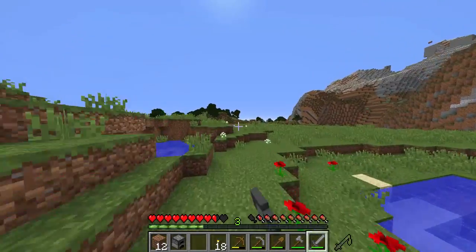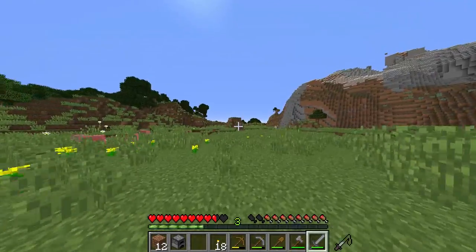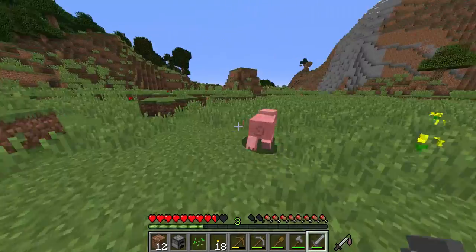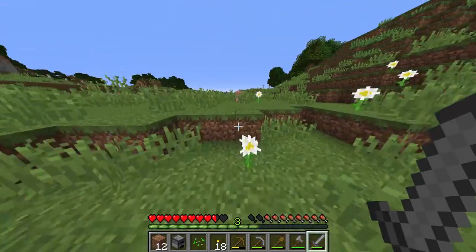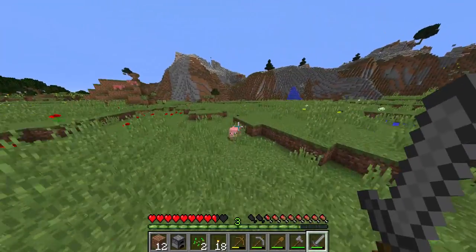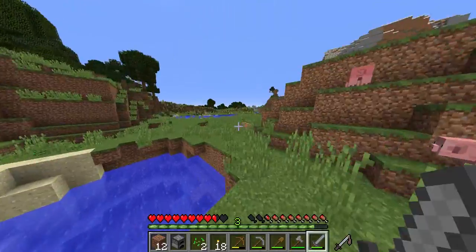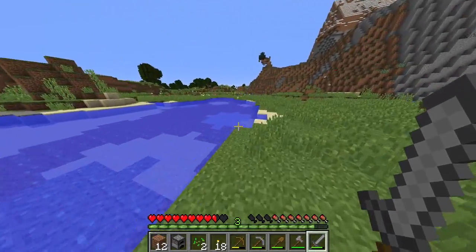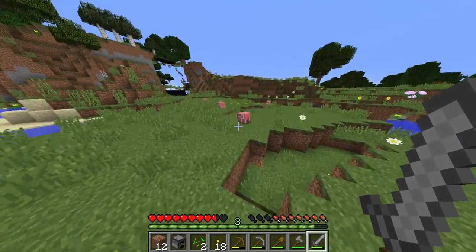Let's continue our journey towards the shore. I think we'll set up our house over here. We really need to find ourselves some zombies and get some carrots. We could build a hobbit home — it's kind of like a cave home. Yeah, I think we'll do that. We could put it over here, or maybe we can run around if the chunks load. Oh, there are some sheep!